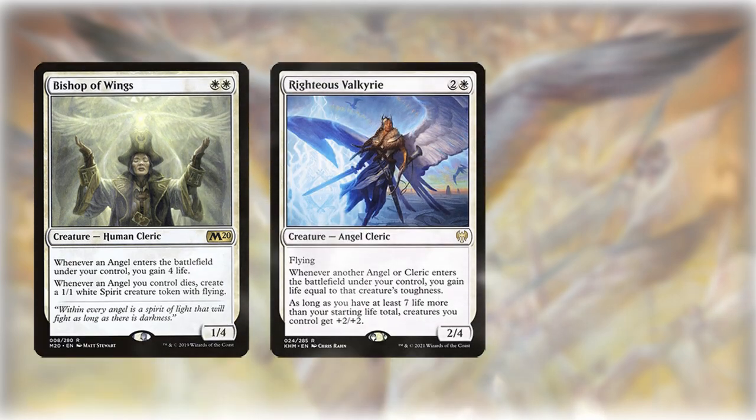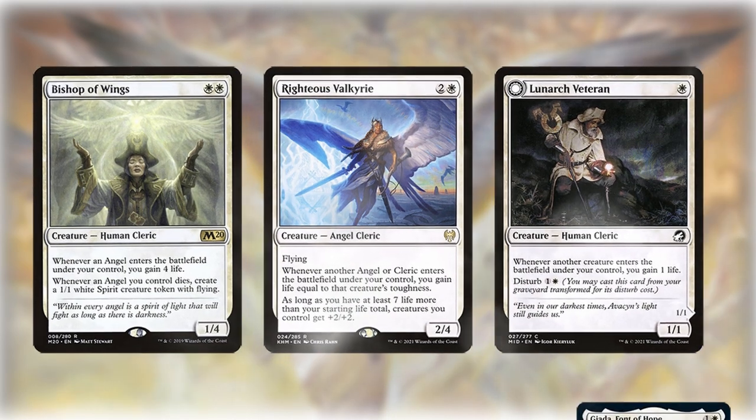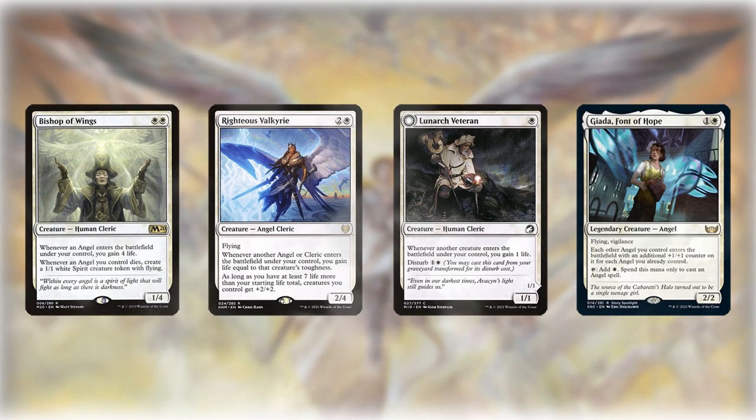First, the enablers. Bishop of Wings, Righteous Valkyrie, and Lunarch Veteran gain life when other creatures enter, and Gyatta makes angels enter with plus one counters and taps for white mana to cast angels.